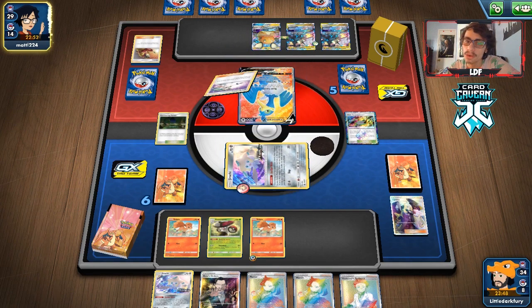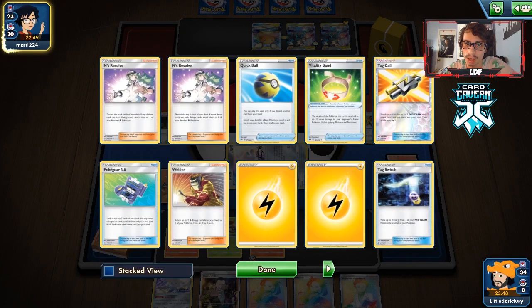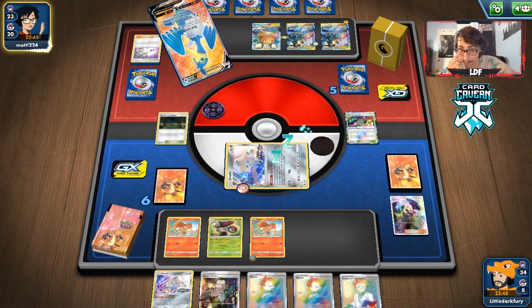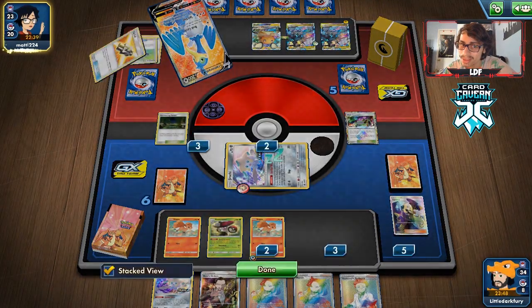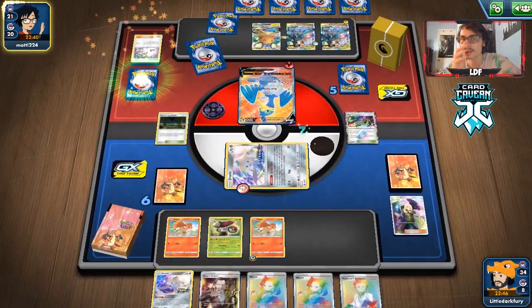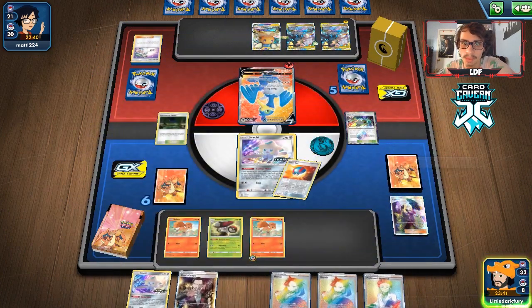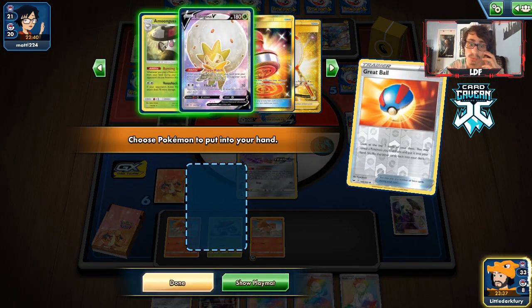Doing these retro bombs might be hard. Cross Break is a thing — they're down a couple End Resolves so maybe don't have to worry about it, but there's a chance they play Eldegoss. We wake up — drawing Great Ball. Can we get a Fungus? Not really. Going to have to Marnie them here.